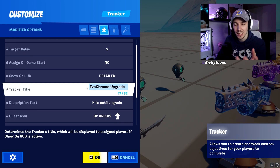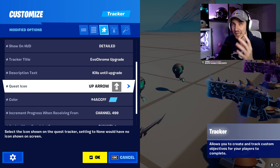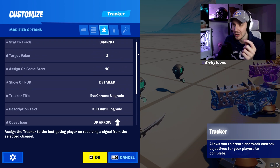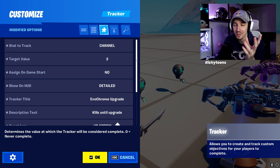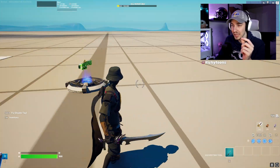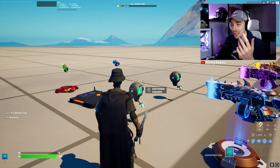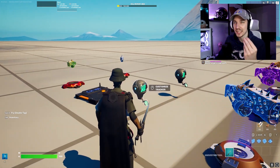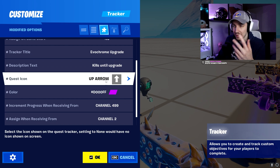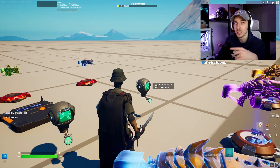You can have show details — that's up to you. I put the tracker title to 'Evochrome Upgrade: Kills,' or whatever you want in the description. Give it a little arrow that represents an upgrade, and make it the color of the gun you're upgrading to. The channels on this one are super easy. The one channel you 100% need is 'assignment when receiving from' — this is the one that, when you pick up the gun, assigns the tracker and the evochrome journey starts. When we have our two kills, we send to the next tracker for the next tier. Now we have three kills, same thing — it's purple because we upgrade to a purple gun. Channel 2 and channel 3 keep the process going.